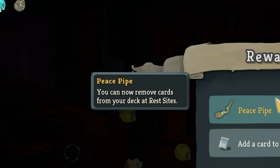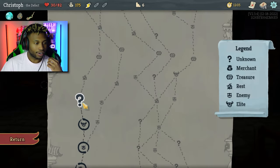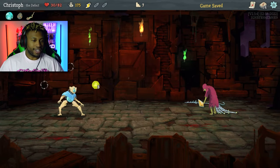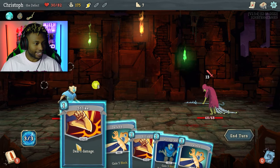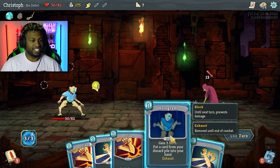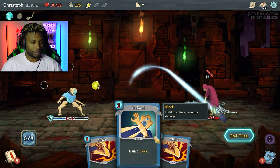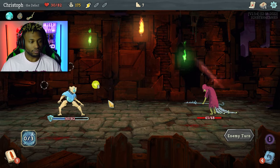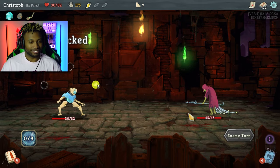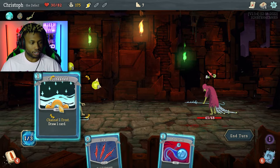You can now remove a card from your deck at rest sites. I'll take the frost. I picked this path because it had the most rest spots — wait, no, this is an enemy. Alright, here's the play: gain three block, add another block, now he's not gonna hit me for anything. Channel, add a block, gain frost, draw a card.